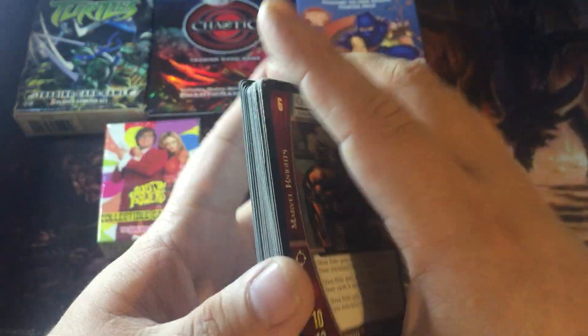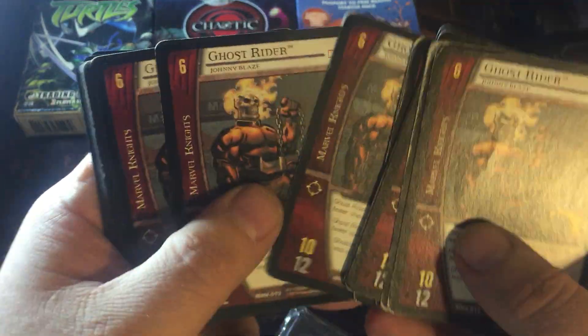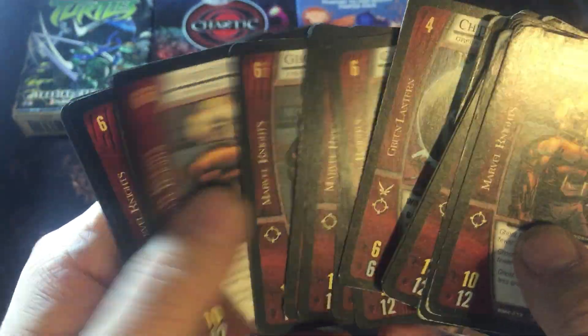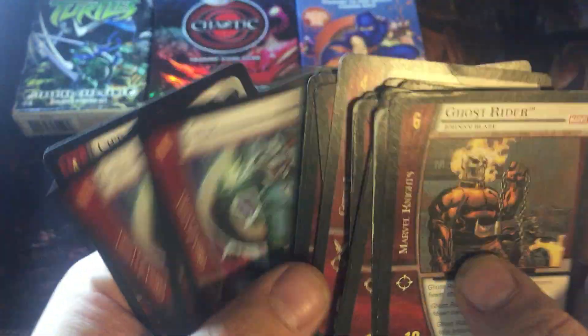Something really interesting I found in there — I don't even remember how I got it or why I have it. Just a stack of VS System cards, but look at this: it's just a bunch of Ghost Riders. Just a bunch of Ghost Riders and chips — well, there's one chip. A bunch of Ghost Riders and chips.